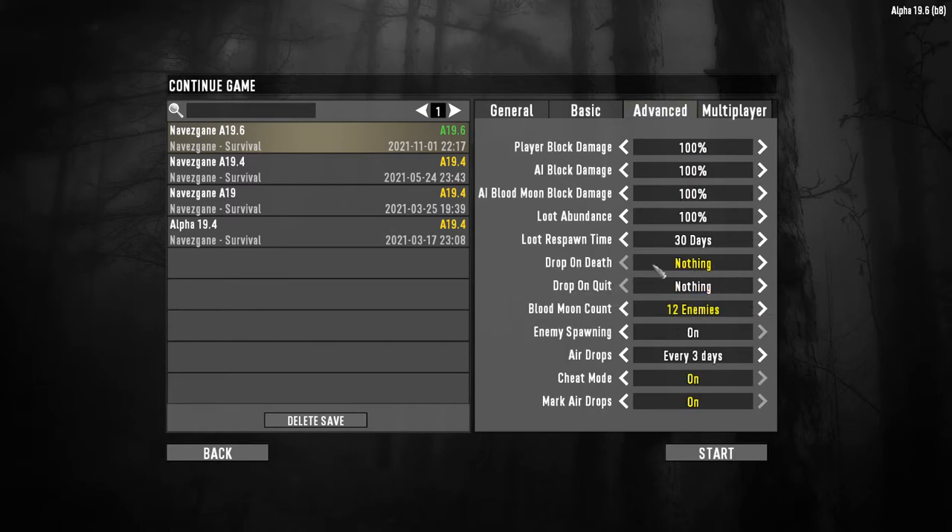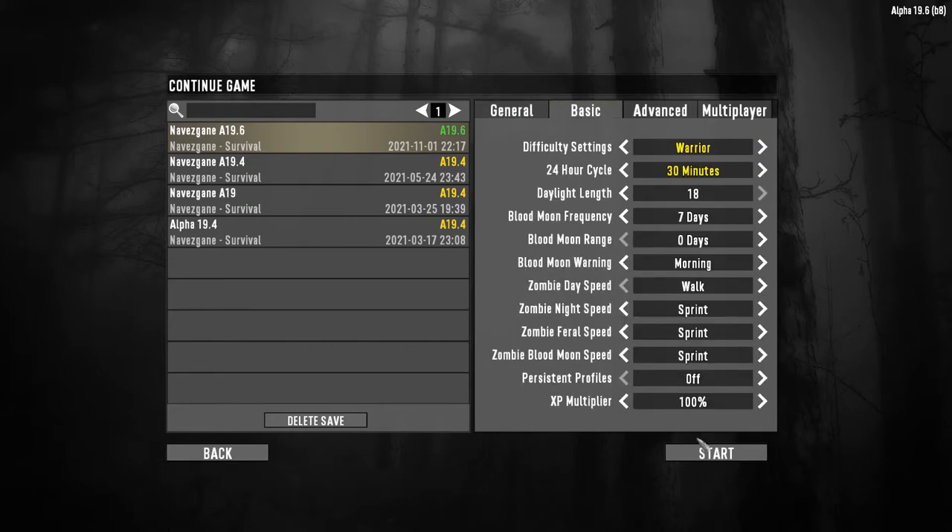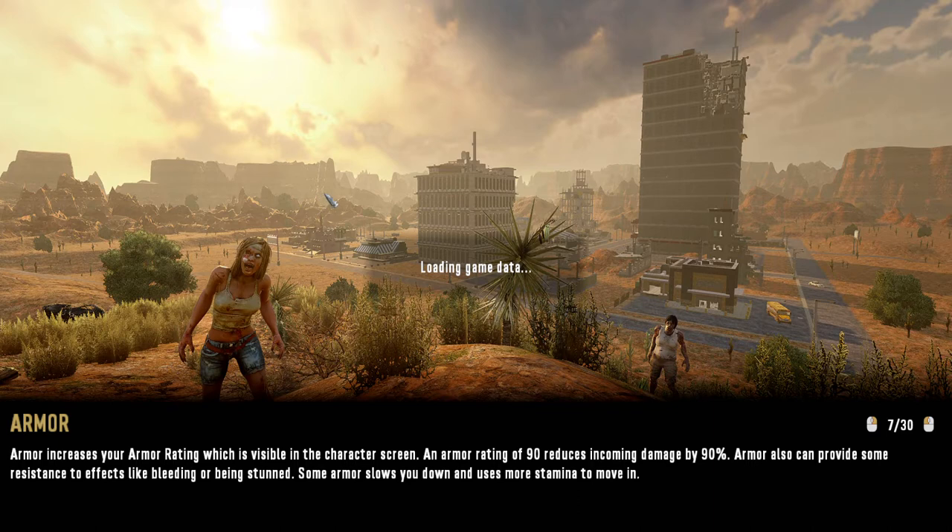I don't drop anything at death because I quit when I die — I pretty much play one life. I bumped enemies up to 12 on horde night for extra difficulty, but if I go higher my computer tends to lag out. I put cheat mode on because it's an alpha — I don't use it but I like to have it on in case something weird happens. I always mark airdrops because they're really annoying otherwise.